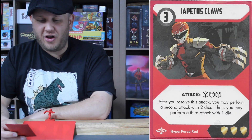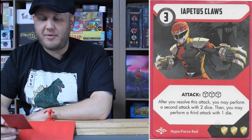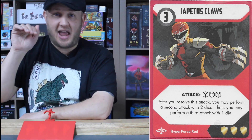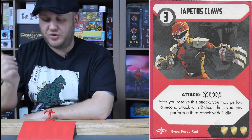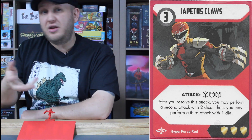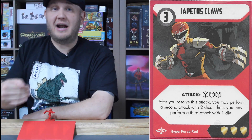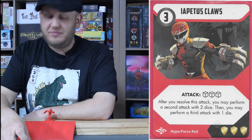Mode two of his power weapons: the Iapetus Claws, three energy, three-dice attack. After you resolve this attack, you may perform a second attack with two dice, then a third attack with one die. It's a flurry of claw swipes. Just like with Double Slash, each one of these is its own individual attack, so any dice additions must be applied per attack individually. You can choose different targets or the same target — very useful if you have a strong monster: roll three dice, if it's almost dead roll two more to kill it, then your last one die goes against a foot soldier. He has a lot of setup cards that build toward this multi-swipe attack. If something adds a die to the next attack, it always applies to the first of the three.